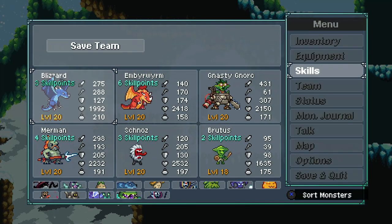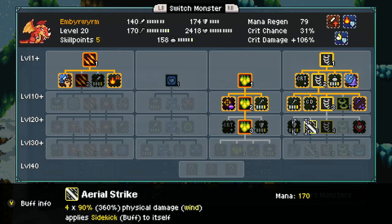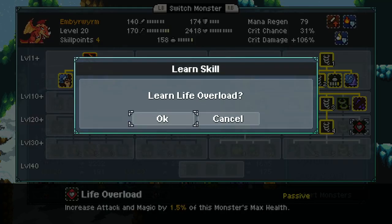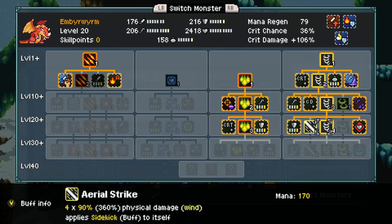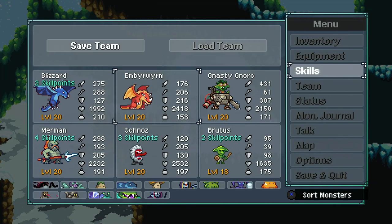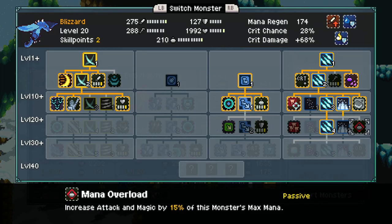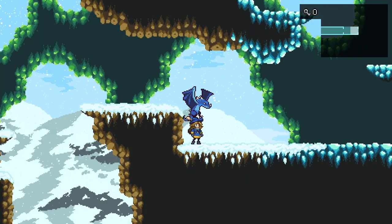Our dragons did get to level 20 — so we can get Cleansing Flame level 2, level 3, and Life Overload: the more health we have the more damage we do. That's pretty useful. We can get some increased defenses, increased crit, and Aerial Strike. For the other dragon, we can get Icy Claws level 2 as well as the Mana Overload. We do have a lot of mana and we have the buff, so hopefully that means we're now stronger.